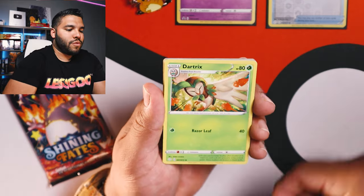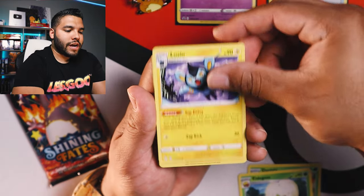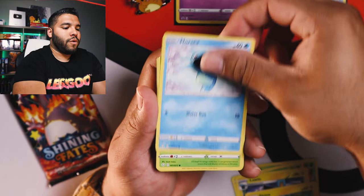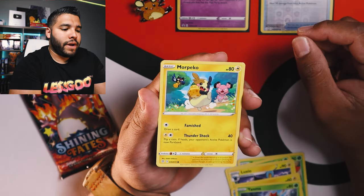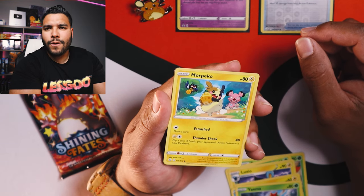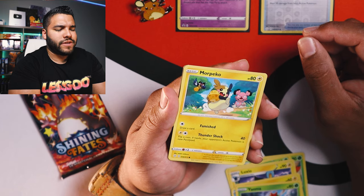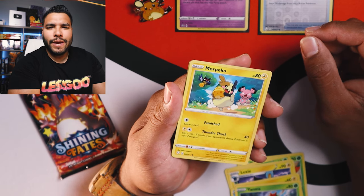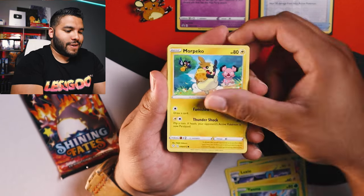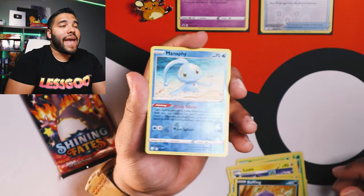We got our energy as usual. Drizzile, Eldegoss, Luxio, Shinx, Horsea, Yanma, Morpeko — I haven't seen that art on Morpeko before, that must be a different variation. Koffing and a reverse holo Manaphy.